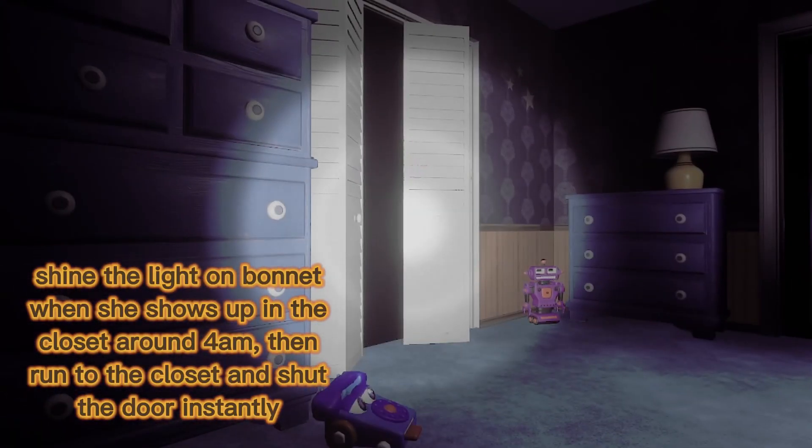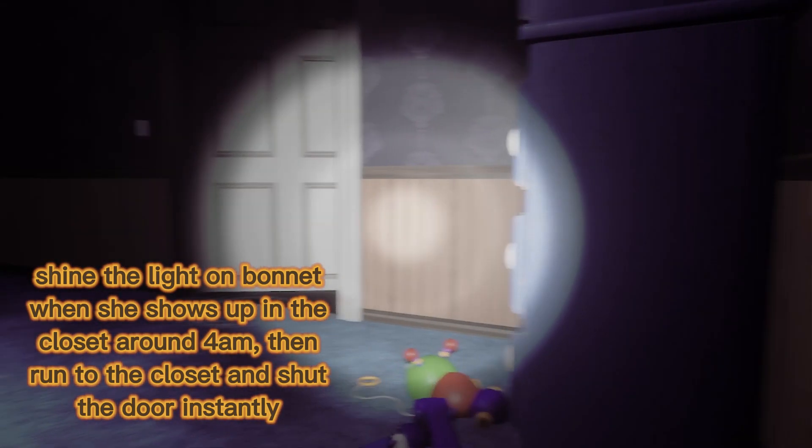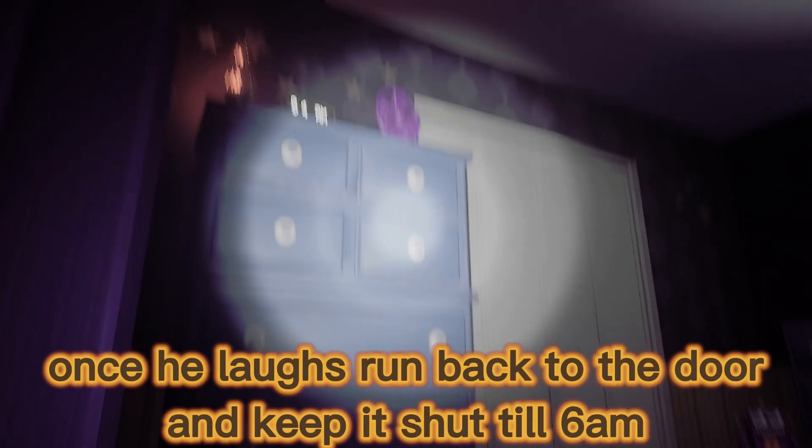Shine the light on Bonnet when she shows up in the closet around 4 a.m., then run to the closet and shut the door instantly. Once she laughs, run back to the door and keep it shut till 6 a.m.